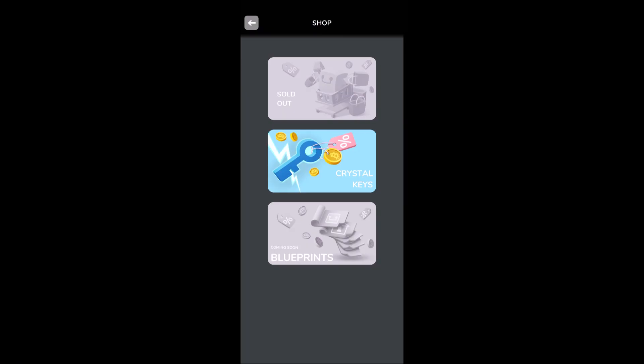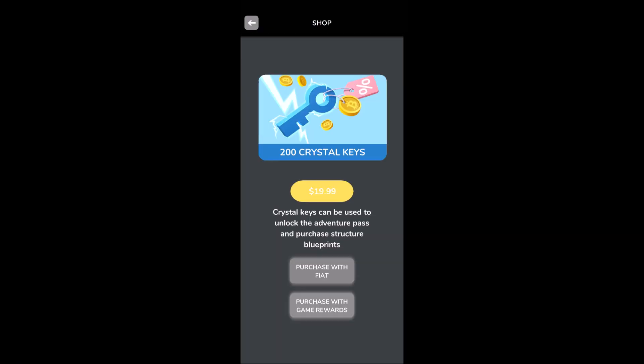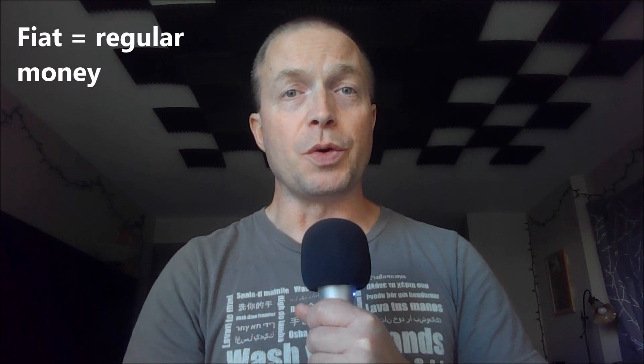So I've convinced you of its value, and now you would like to buy the Adventure Pass. Here's how you do that. First, you go into the in-game shop and you buy crystal keys. You can use your in-game balance of crypto, assuming you have at least $20 in there, or you can buy it with fiat money through the Google Play Store. And before you ask — no, you cannot buy or sell crystal keys in the auction house. Womp womp. Once you have your crystal keys, you go into the Adventure Road and you'll see a little button at the bottom that says unlock the Adventure Pass. Once you do that, you are ready to go.